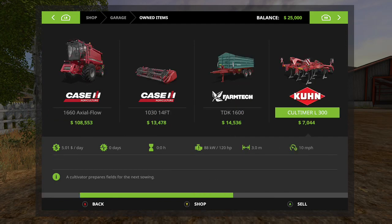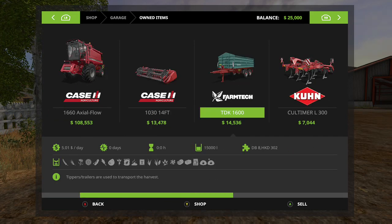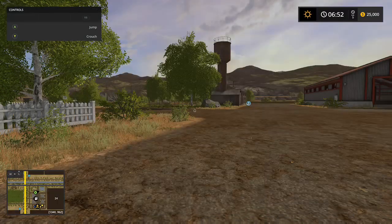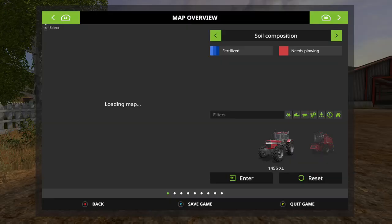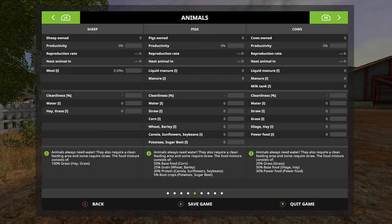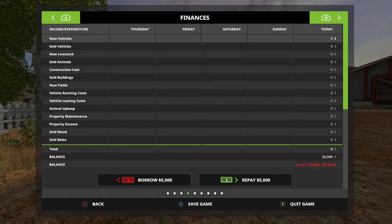We're starting off pretty low. We have the usual $25,000 starting capital, and we also have a loan, which is probably going to be the usual $50,000. Yep, there we are — usual $50,000 of a loan to pay off. We'll live with that.